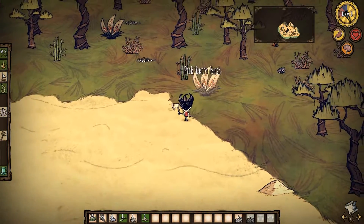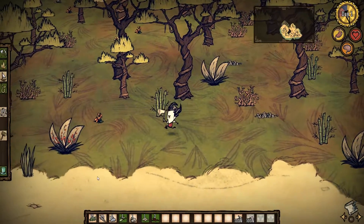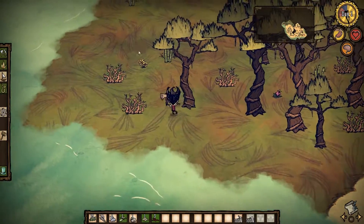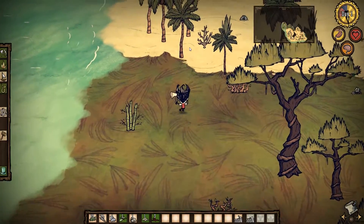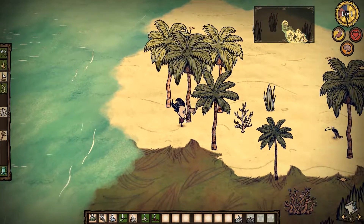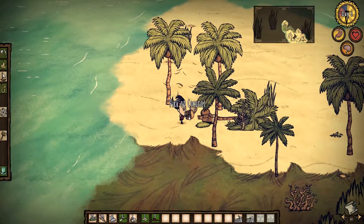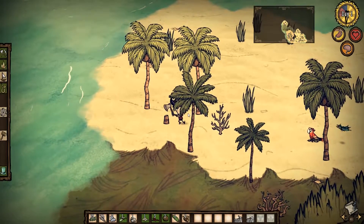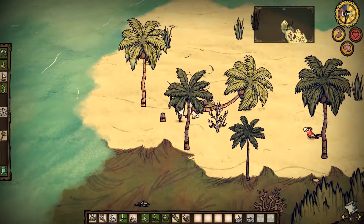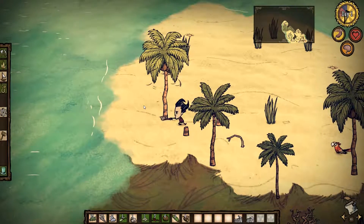We've got some berries over here. Remember, this is Don't Starve, so your primary objective is not to starve to death. Finding food whenever you can is the aim of the game. We might just explore a bit up here. And there's another flint. These have got coconuts on them, so we're just going to chop this tree down and get some logs. Just a tip, if you're playing on PC, you don't need to keep holding the mouse button down — you can just hold the space button down and it will pick up everything and keep chopping.